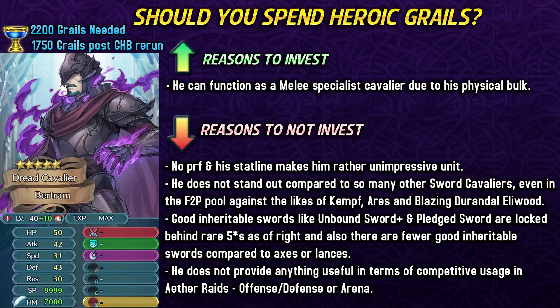Even though Regan is a premium Cavalier, we at least get one free copy of her from Book 5, and she's just honestly so strong compared to something like Bertram who needs a lot of premium skills and a lot of investment. The problem is that even if you want to invest into him, a lot of the good inheritable swords like Unbound Sword Plus and Pledge Blade are all locked behind rare 5-star units, so it's kind of hard to get them.